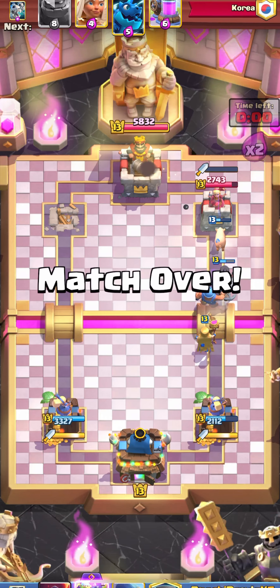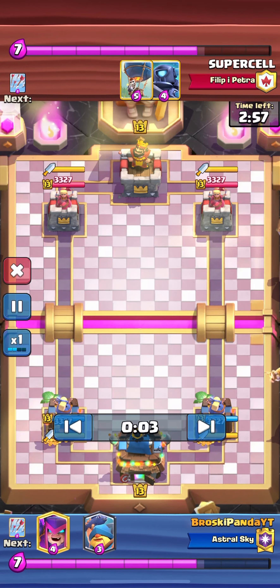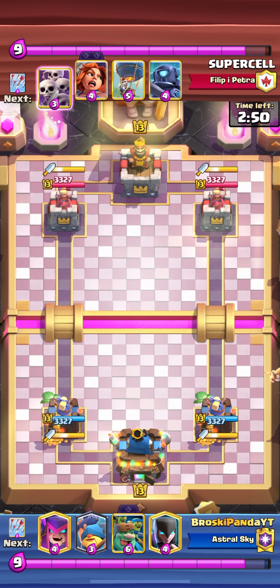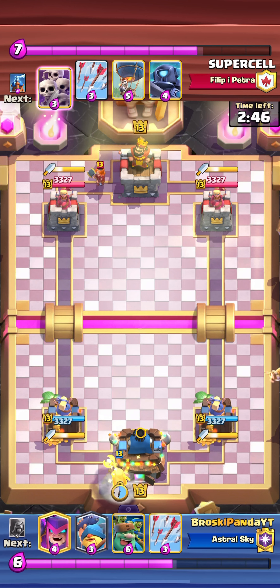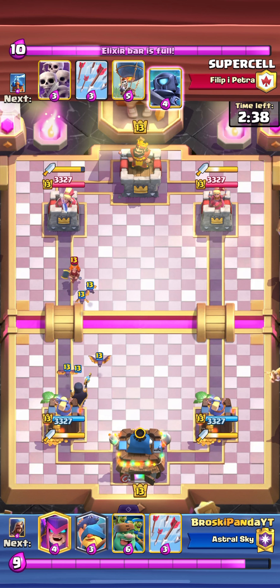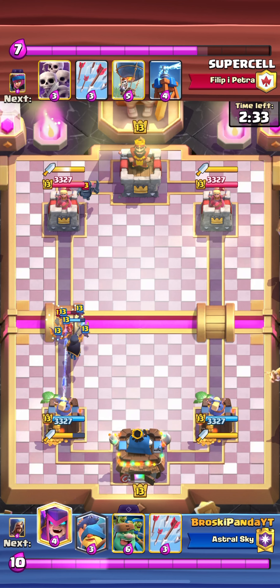Going into the next match — we're versing what looks like Supercell themselves. He says good luck, I say it back. We have a decent hand. He starts off with valkyrie, so I go night witch to counter it. He then plays mini pekka, so it doesn't seem like a cycle deck.